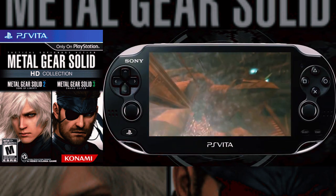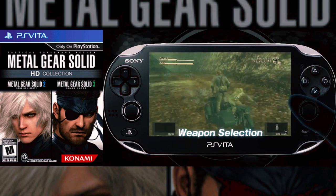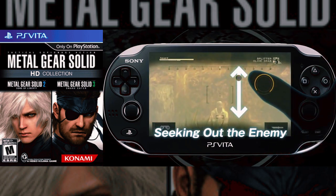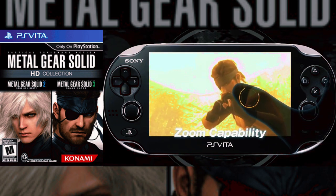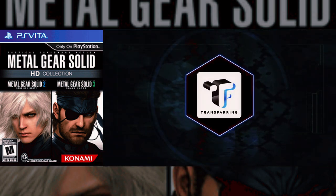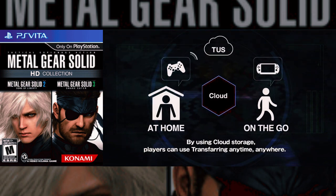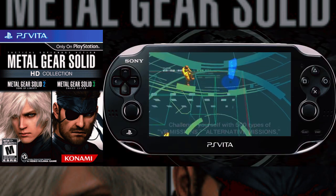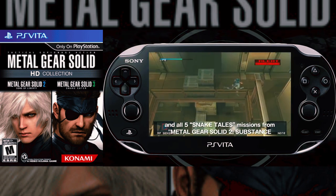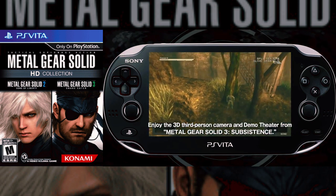In MGS 3, set during the Cold War, rivaling governments secretly develop weapons technology that could threaten the future existence of life. A special elite tactical soldier is summoned to penetrate deep into enemy territory and obtain intel about Metal Gear, a prototype weapon with nuclear capabilities. As Naked Snake, you must infiltrate alone, outsmarting enemies with camouflage, close-quarters combat, stalking, interrogating, climbing, hunting, and treating injuries in this critical chapter of the Metal Gear saga.